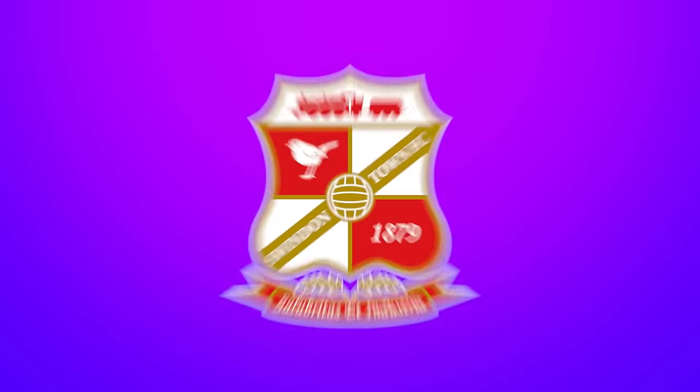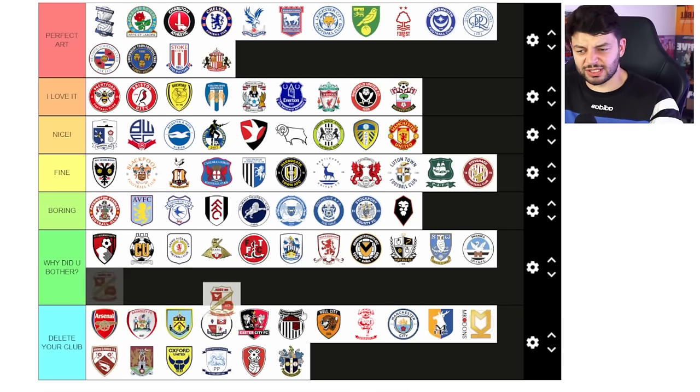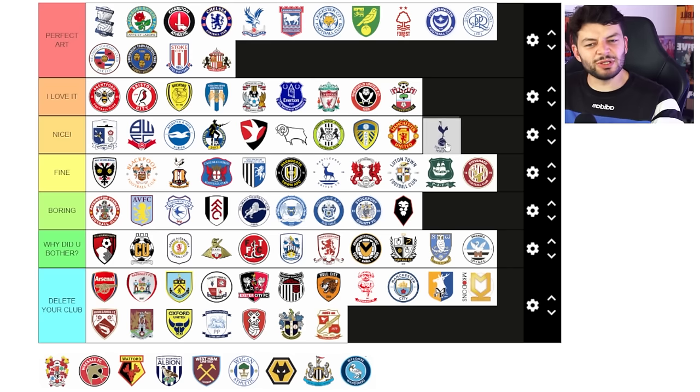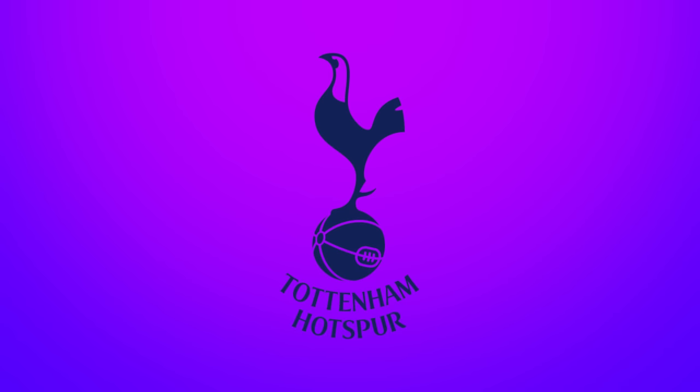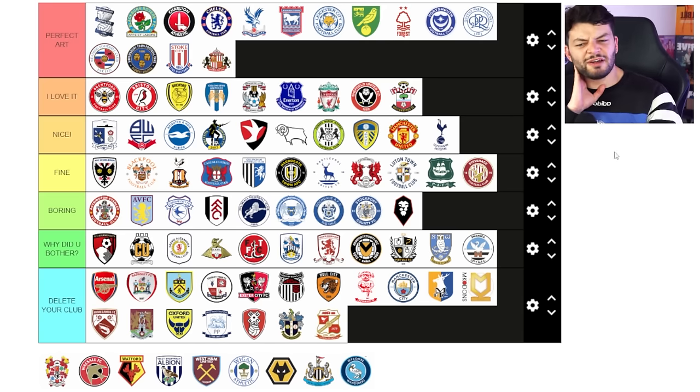Swindon — it just looks flabby and like it's melted. I'm gonna stick it on delete your club — not for me that one. Tottenham Hotspur — I'm already gonna put it in nice. I don't know, it feels a bit more iconic, it feels very Spurs. Yes it is like some crappy bird on a basketball which sort of detracts from it, but it feels very them and I think it works. I like that it's a different shape.